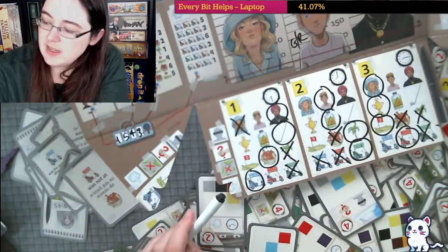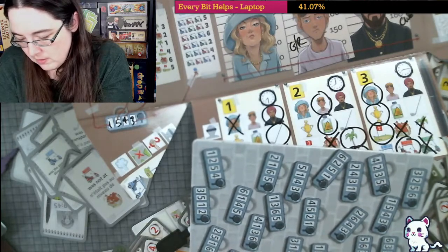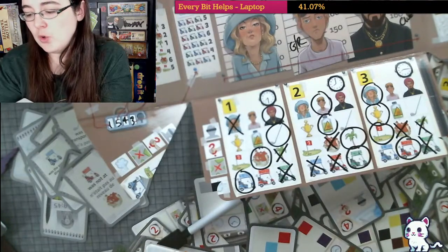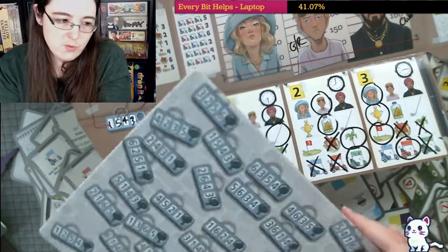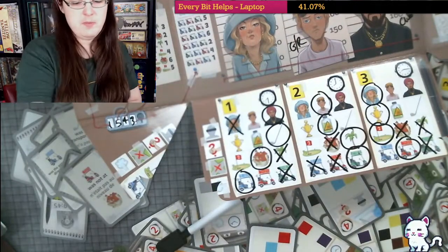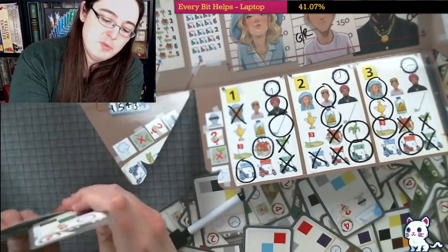Let's see if we are right: 1-5-4-3. And we are correct! That was the right hole for the purple key. I'm not gonna show you the back because I don't want you to see it, but we did it! It took a million more cards than it was probably supposed to — I found a couple duplicates.